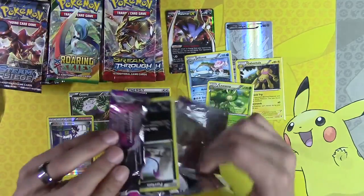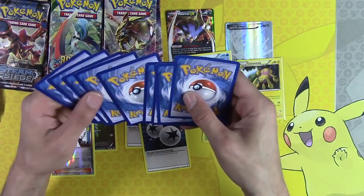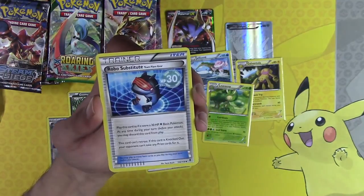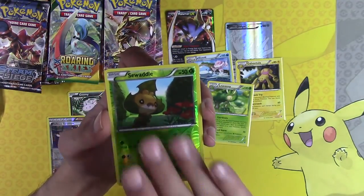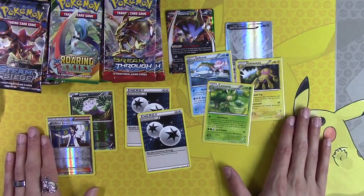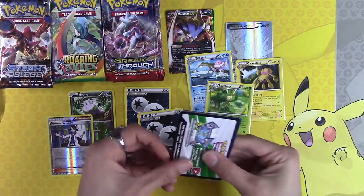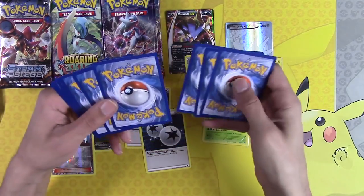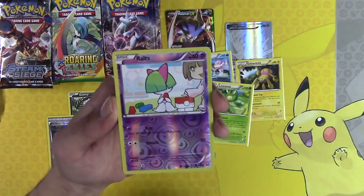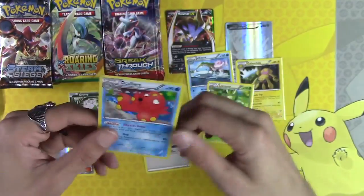This is insane — I hope all the other sets are like that. Can you imagine Roaring Skies being like that? Is there another misprint in here? No, this one is not a misprint. I'm going to check all the cards for misprints. What is going on? It's insane. Robo Substitute, Swadloon, Haunter. I opened Phantom Forces first because I thought that was going to be the worst one to open, but I was wrong. Breakthrough — are you the same way?